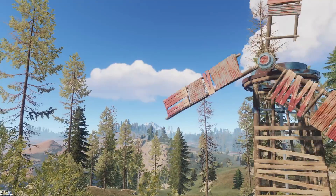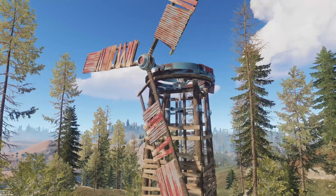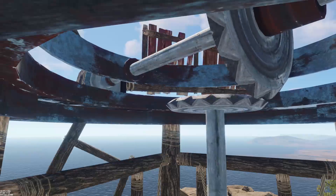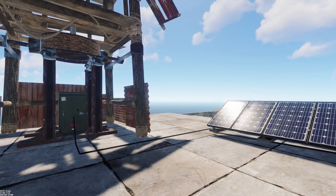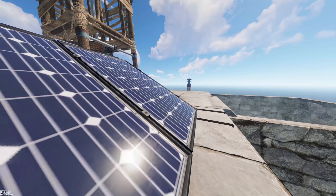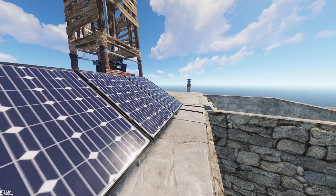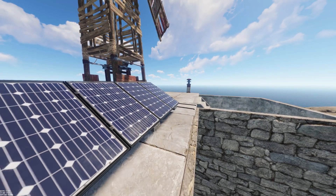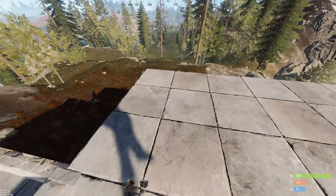How are you going guys? Electricity has finally made it into the game of Rust and I was pretty keen to get my base decked out as soon as possible. Unfortunately it was a little bit harder than what I thought, so I took some time on my test server and watched some YouTube videos to figure out how I'm going to get my lights to turn on when the sun goes down. I think this is going to be the most popular circuit in Rust, so I'm going to show you what I found and how I made it simple enough that anybody would be able to do it.